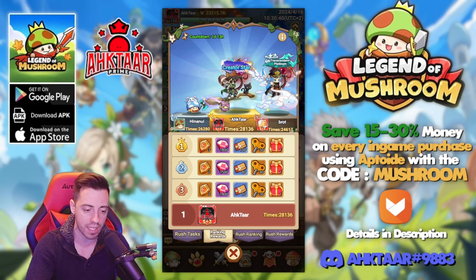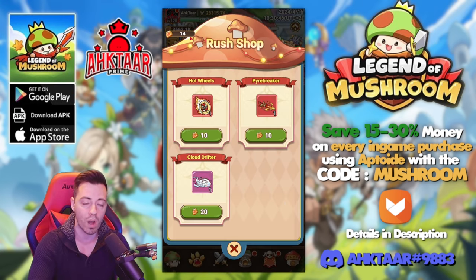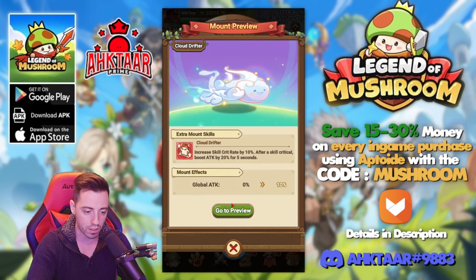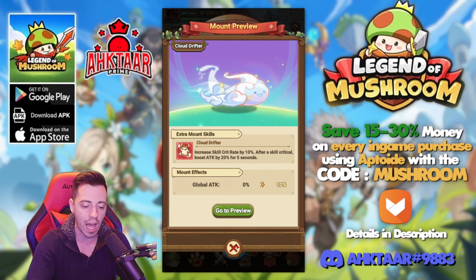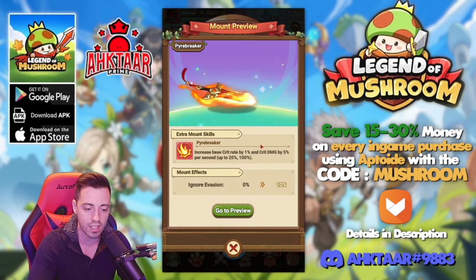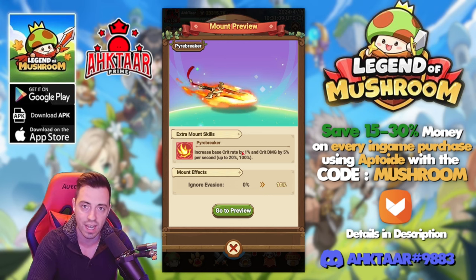Talking about the mounts, now I am top one. I hope I'm gonna remain top one because I really want to have some skyrider passes. I've been saving all my skyrider passes for more than one month — I bought absolutely no mounts since the beginning — and I'm targeting the cloud drifter. Some of you are asking why I'm not buying the pyre breaker, because I am an archer and I would have more crit rate and crit damage over time.